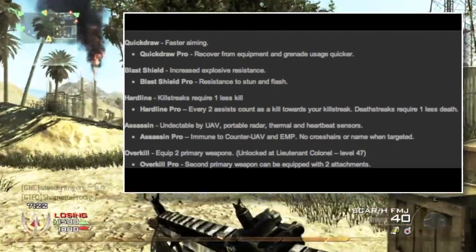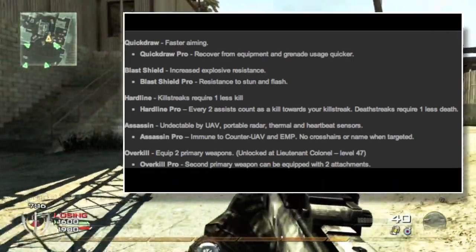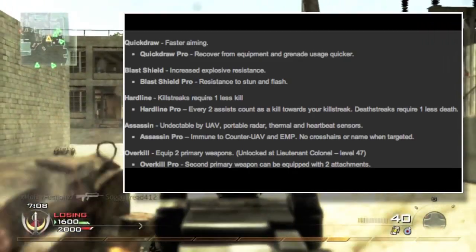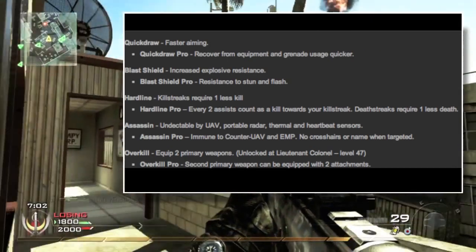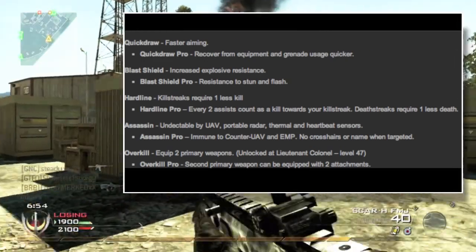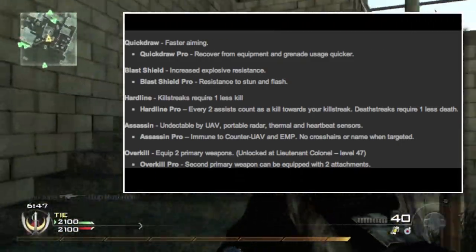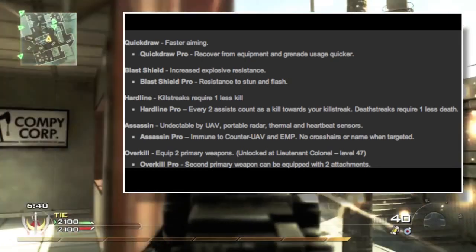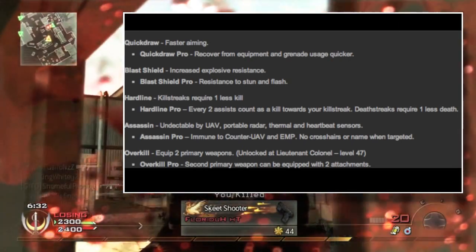For Tier 2 perks, we're going to have Quick Draw, which is new for Call of Duty, Blast Shield, Hardline, Assassin — which is new to the franchise — and Overkill. That's five to pick from. Quick Draw gives you faster aiming. Quick Draw Pro lets you recover from equipment and grenade usage faster — so that animation for placing claymores, C4, or throwing grenades becomes a bit quicker.